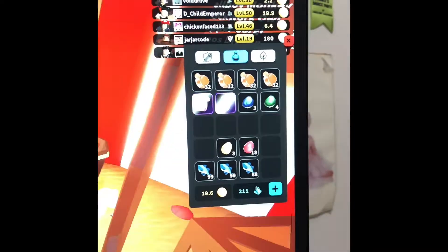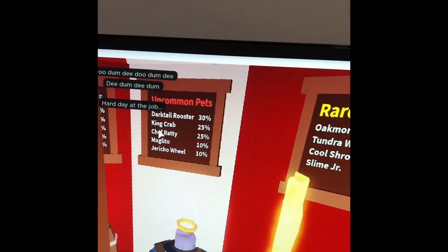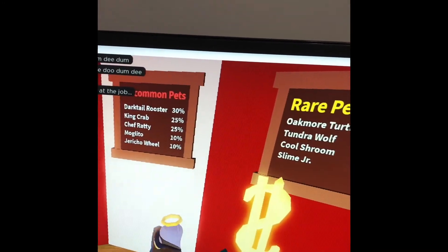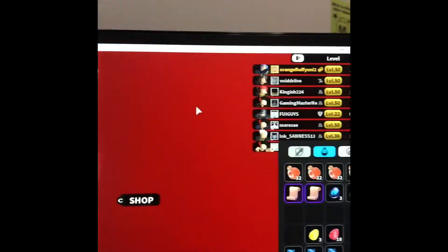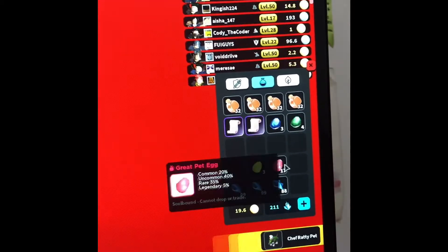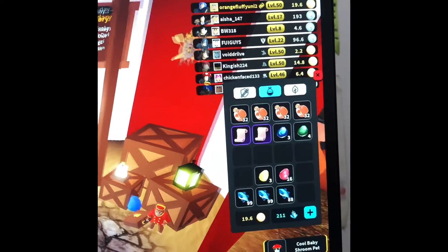Chef ratty is a 25% uncommon, darktail rooster is a 30% uncommon, and tundra wolf is a 30% rare — how exciting! Let's open some more: another chef ratty, and a cool baby shroom. I think that's a legendary?